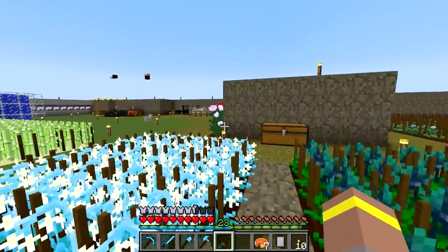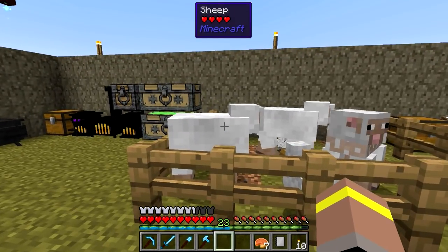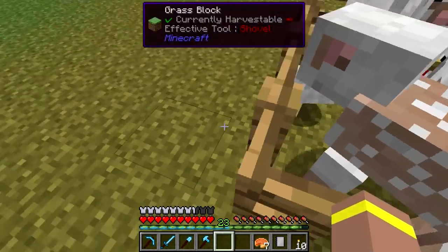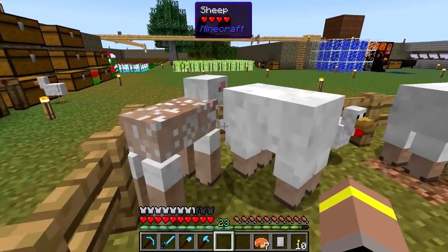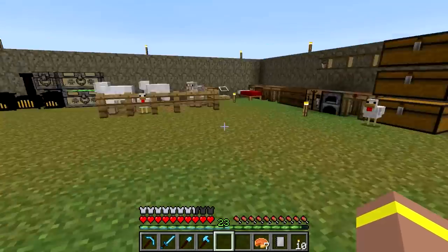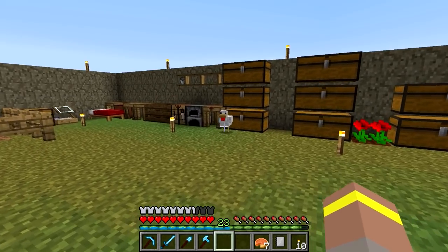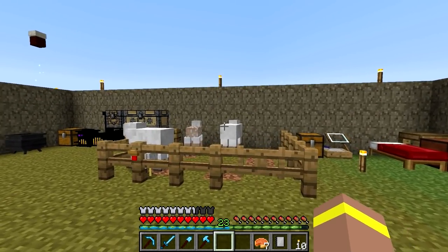So what we're going to do today is hopefully be able to make ourselves some alumite. I also got some sheep - we kept running out of wool and it was becoming a little bit of a problem. So I decided to go ahead and get some sheep, which is great. And they look like the next upgrade from the chickens - we needed eggs to be able to make the sheep eggs, so yeah, that's a bit weird but that's how it works.